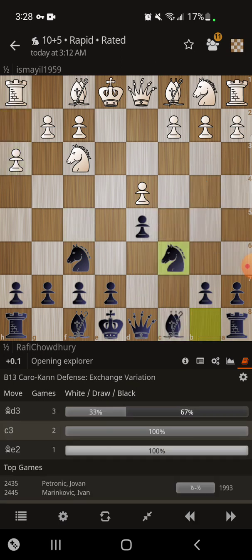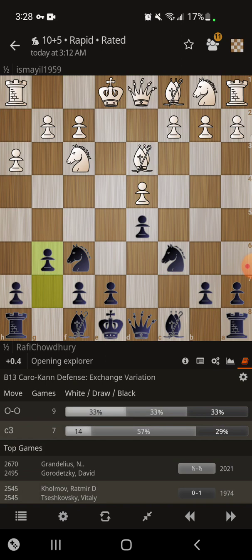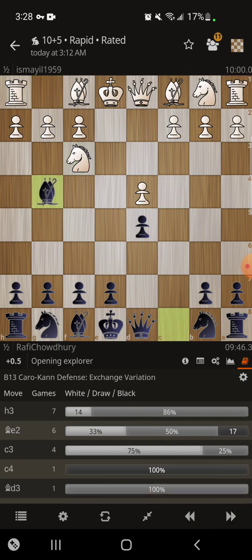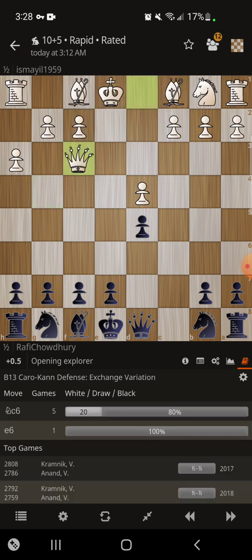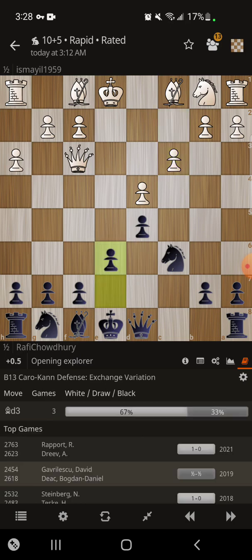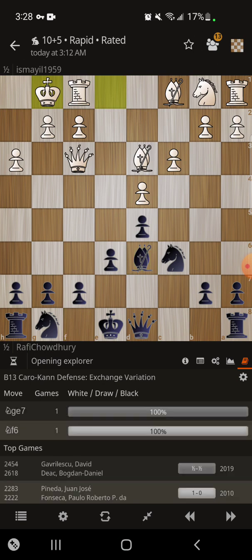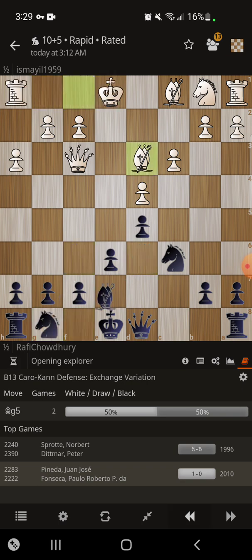The computer is recommending knight c6 after bishop e3, g6 — so then you're going into the line where the light square bishop will come out to f5. I personally like my line better. The computer recommends h3 right away, takes, takes, c6, knight c6, c3, e6, bishop d3, bishop d6 — and knight g to e7 is interesting. I would have just played knight f6, it's more logical to me.